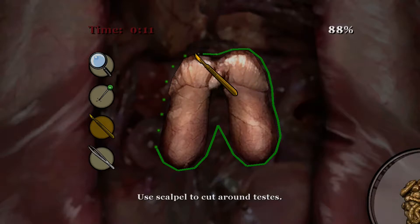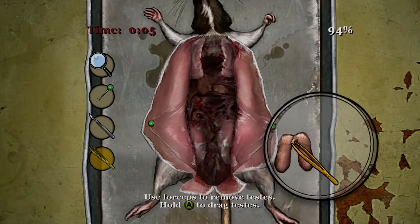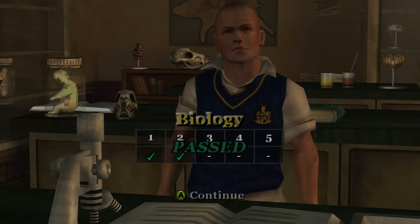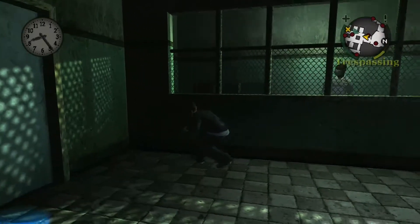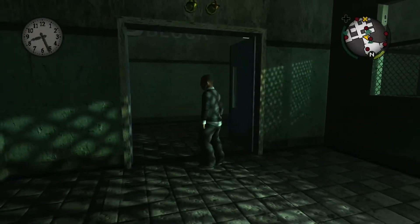I love the classes — not only are they fun, entertaining, and each class is unique, but you also unlock clothes and perks as you pass each class and as you progress through them, which help you complete the game. For example, you can unlock a health bonus from kissing a girl.